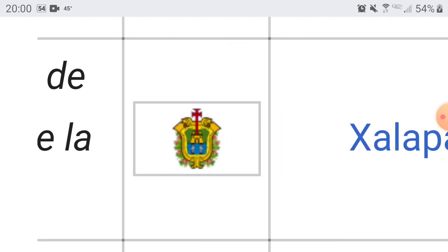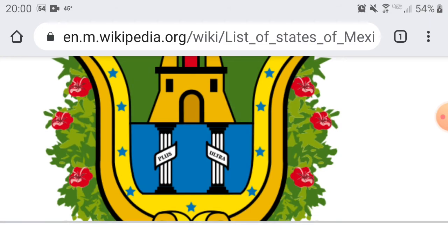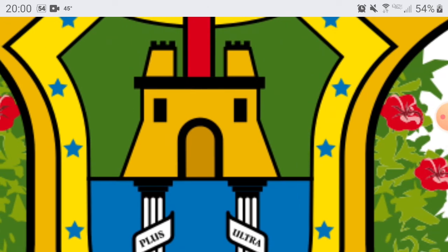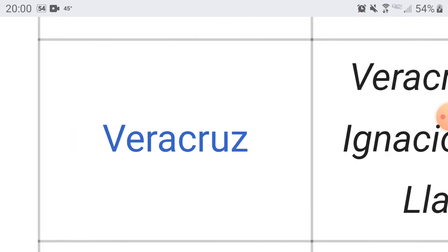Next up we have Veracruz — capital is Xalapa. Another one with a little symbol on it. Looks cool. I swear to gosh, I thought that was a face again right there — just staring at me. I'll give you guys a 6, okay? I'm not going to give you a 5 — you're just scaring me.